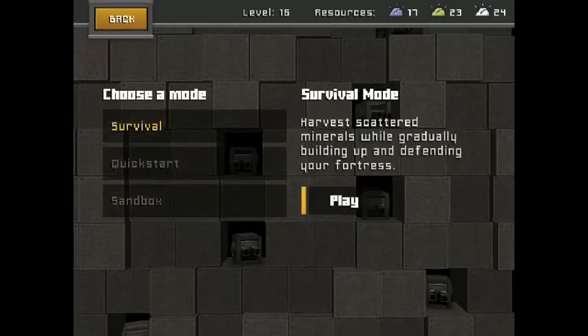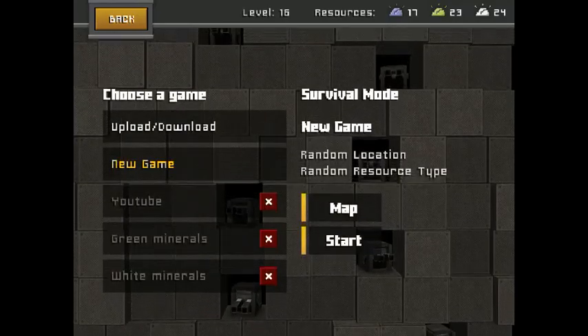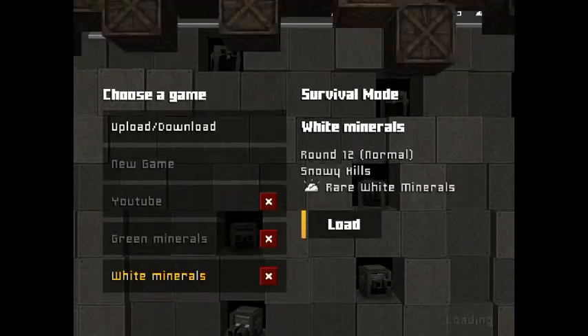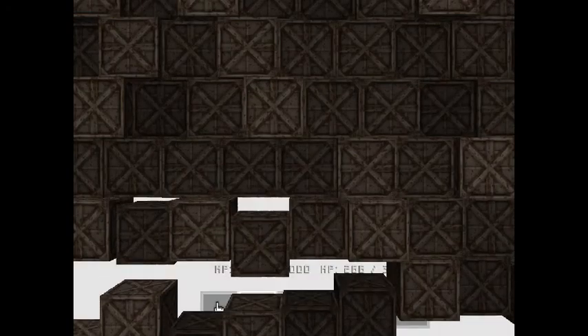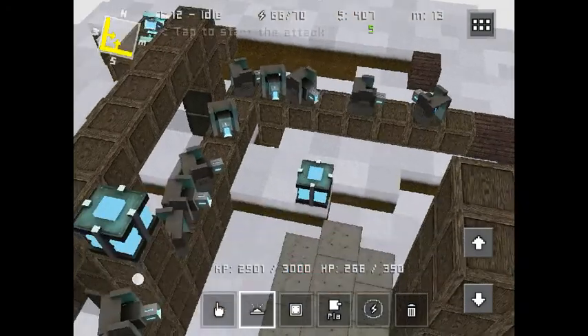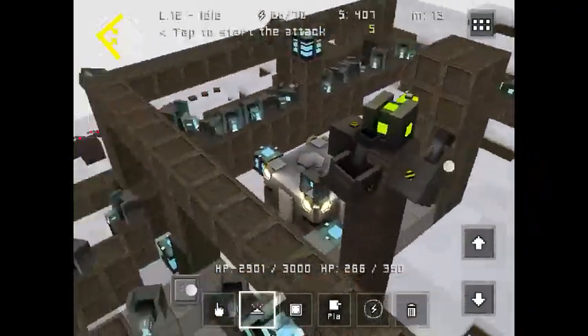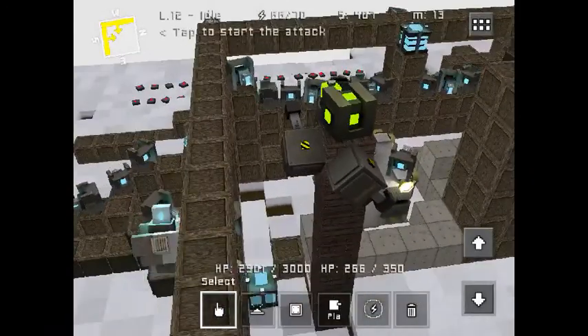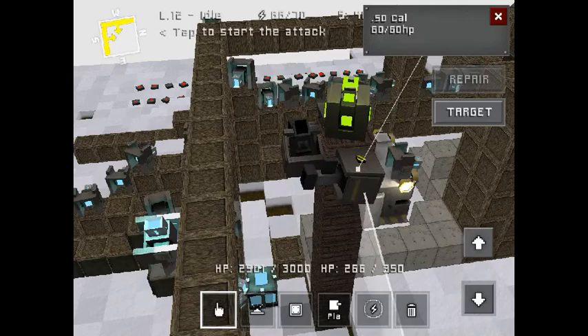Hi, this is Tom Bunnez continuing with our Block Fortress series tutorial videos. I'm going to load up my white mineral base — I'm trying out something a little bit new today. I've set the base up all ready to go. I've got some 50 caliber guns on the top there — they are so-so.